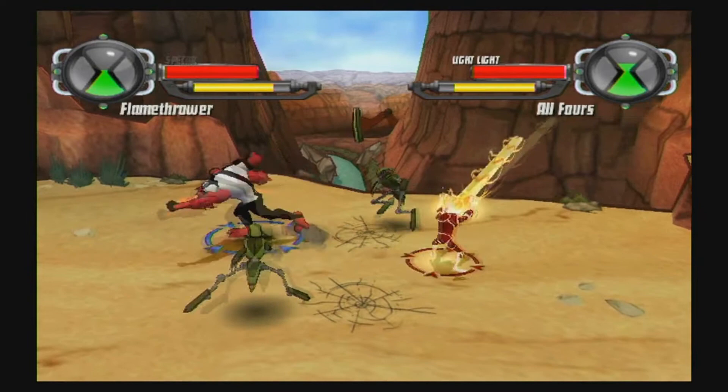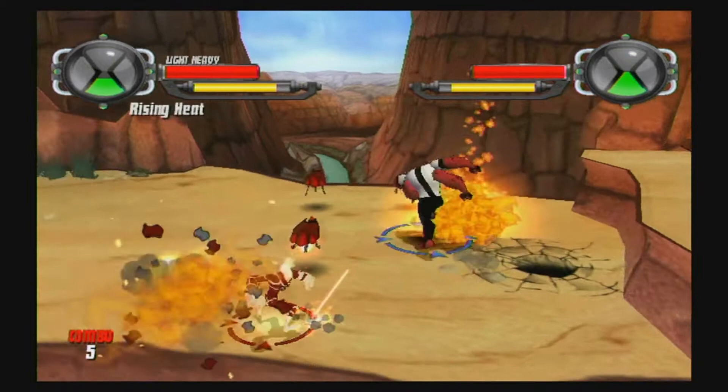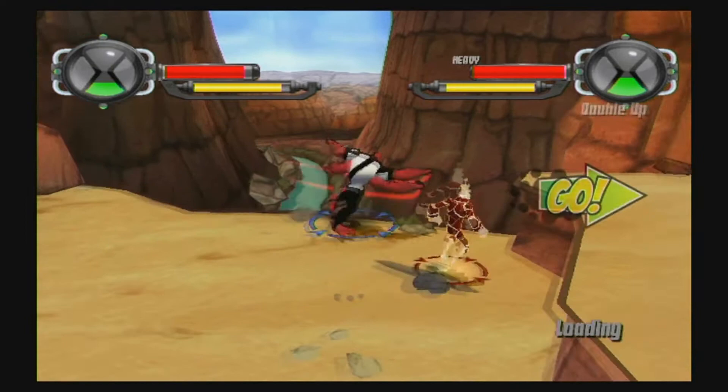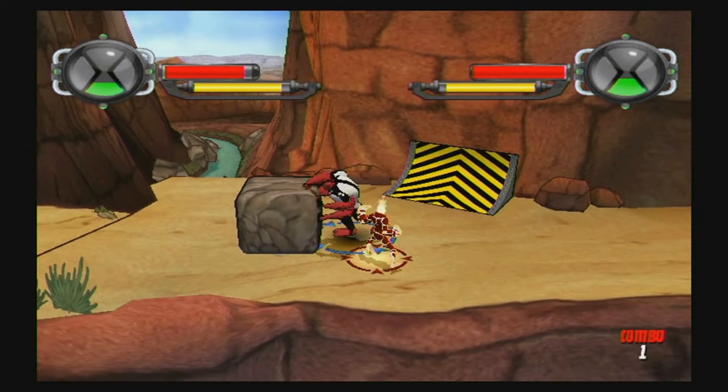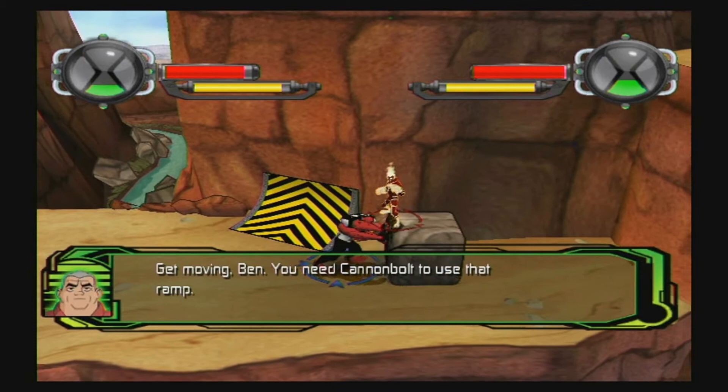Combining multiplex to create combos — check the combo list to get danky with it. I'm just going to spam both A and B. You attack faster if you spam A. Use forearm strength to do something — this is your job. I need Cannonbolt to use that. There's stuff to come back for later. We're 100%ing this.